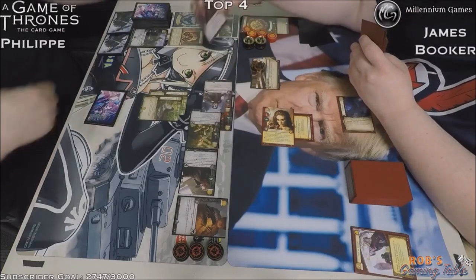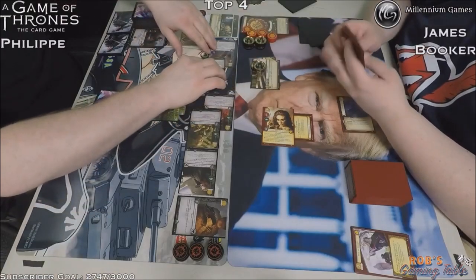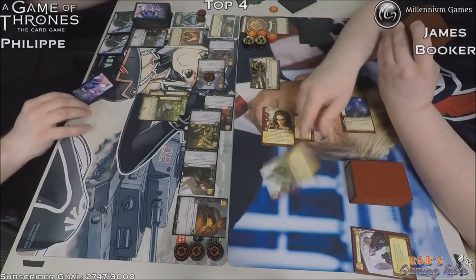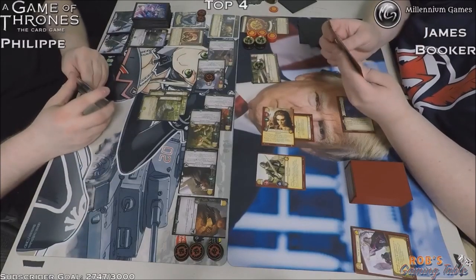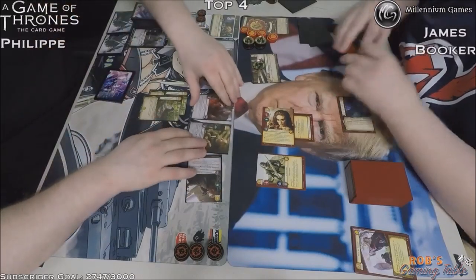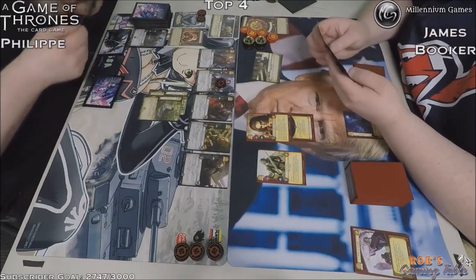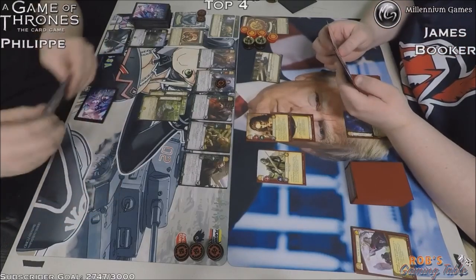If he really wants to block that unopposed, he can do so. After checking the characters' text boxes for any trickery, we now got the Hound in play after the military challenge. Gren's ability triggered — after you win a challenge when Gren is attacking, move one power from the losing opponent's faction card to an attacking Night's Watch character. So he threw it on Cotter. That's what happened there. Looks like the Hound won some dominance too, so he's gotten a power — Night's Watch player up three to one.